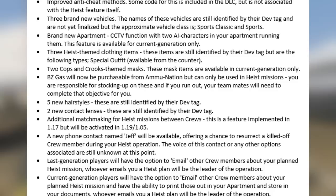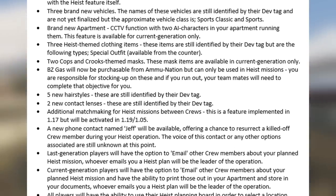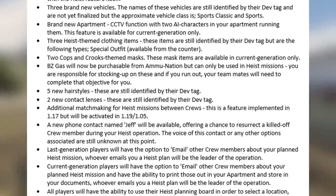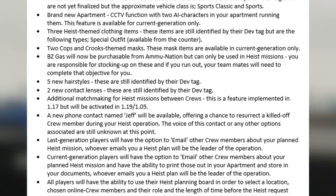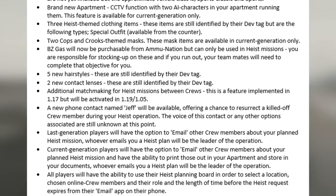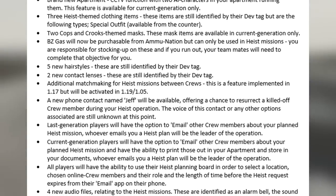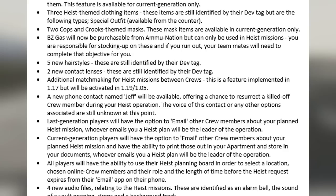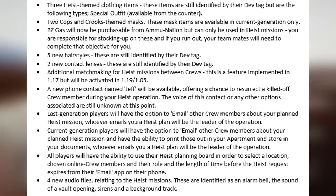Next we have 3 brand new Heist themed clothing items, though these are yet to be identified. There will be 2 Cops and Crooks themed masks available only on next generation consoles. VZ Gas can now be purchased from the AmmuNation store but can only be used in Heist missions. There will be 5 new hairstyles and 2 new contact lenses, both yet to be identified. There will be additional matchmaking for Heist missions between crews and a new phone contact named Jeff.